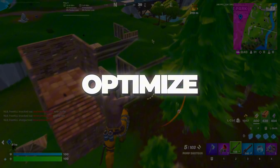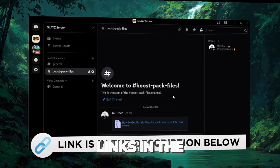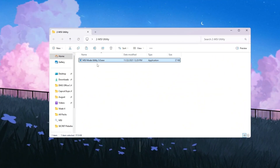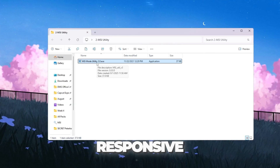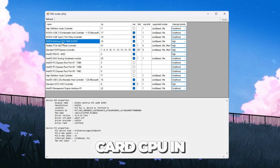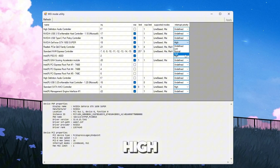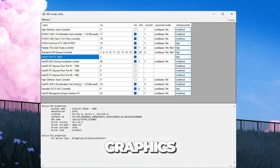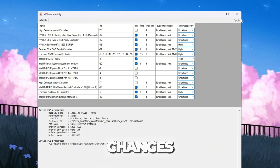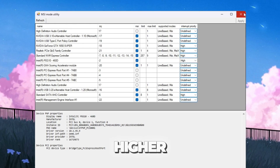Step 4: Use MSI Utility to optimize hardware performance for Fortnite. Download the files from my Discord server — links are in the description. We will use a tool called MSI Utility V3 to make your hardware communicate with Windows more efficiently. After installing, open the tool. Find your graphics card (GPU) in the device list, tick the box labeled MSI next to it, and change Interrupt Priority to High. If your computer also has an integrated GPU like Intel graphics, repeat the same process for it. Click Apply to save the changes, then close the program. This tweak lets your GPU and CPU communicate more directly, reducing input lag and improving smoothness in Fortnite.